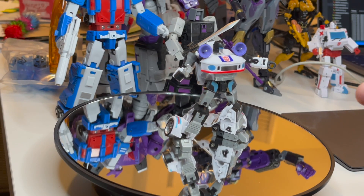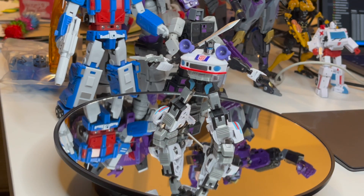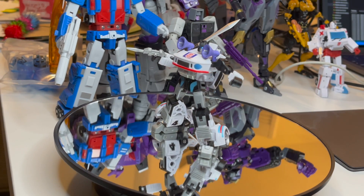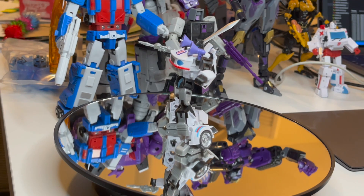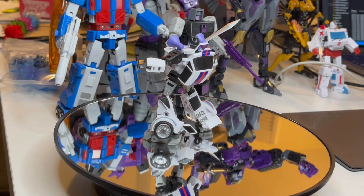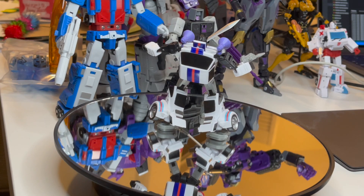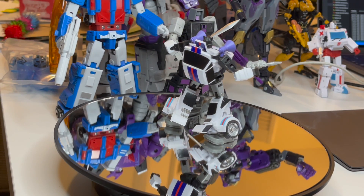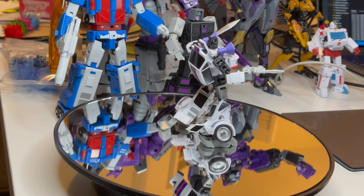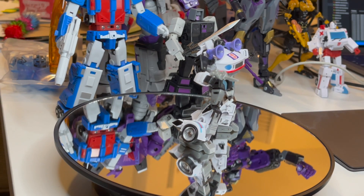He's missing some G1 stickers because this is an earlier model where a lot of the stickers were not there. I have a Prowl upstairs from New Age — I think the code is EX — and on those models you have all the stickers to make them look fully G1, and it's so cool. I have to get him down here. I think I reviewed him — I'll look for the link and paste it below.